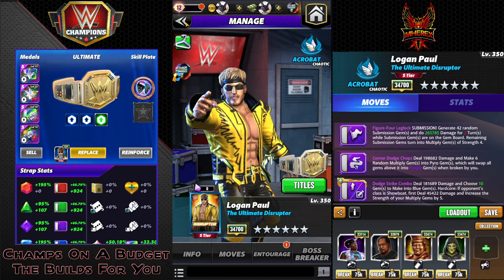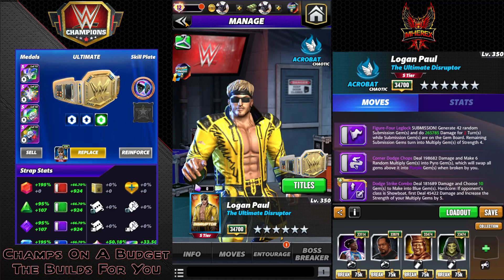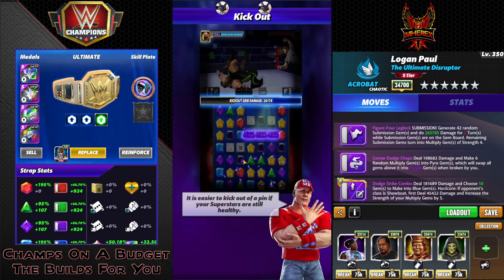Showboat is essentially pretty close to double the damage output of what you see against a non-showboat, since he has multiply gems of strength four and then it more than doubles them. Not every gem is a multiply anyway, so long story short it's basically twice as good on a showboat as it is on an acrobat.